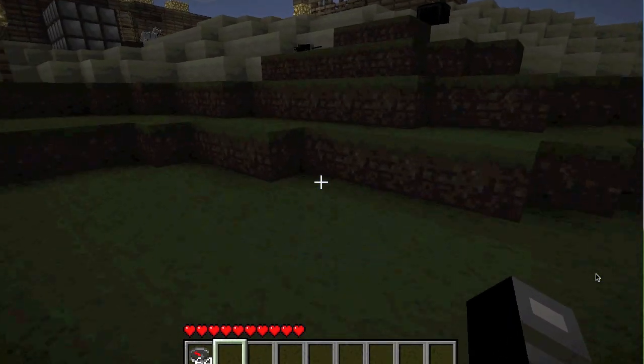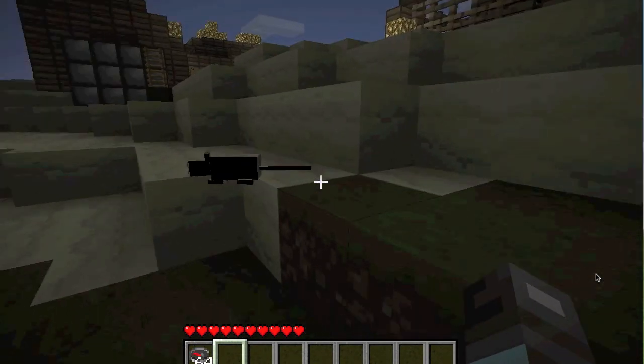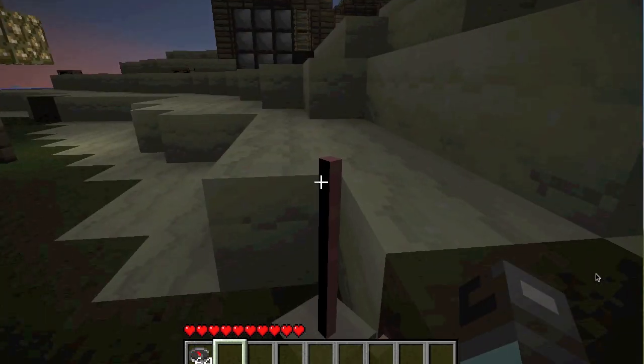And if you kill them, you'll get some shark teeth. But you're really aiming for a shark's egg. And there's fish. There's a mouse right here. If you right-click on them, you can hold them down.